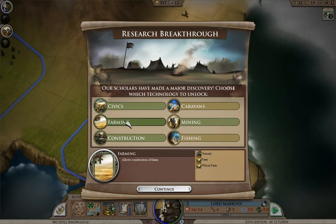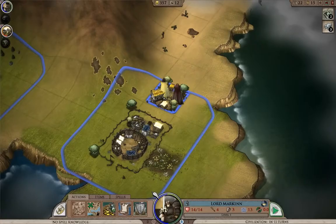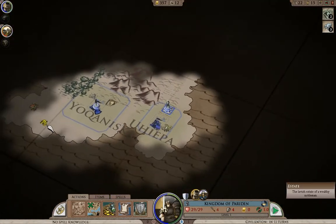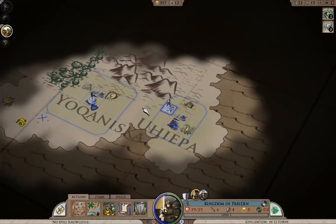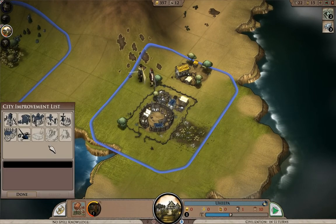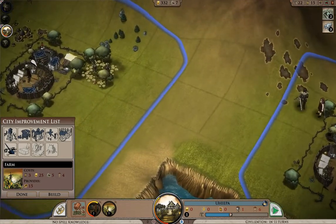I need to get my food going so I can build houses, so I'm going to take care of farming. The game highlighted where the estate was — it was not on the map previously — so I'll go ahead and march over there and build. Farm. That'll take a few turns to build.